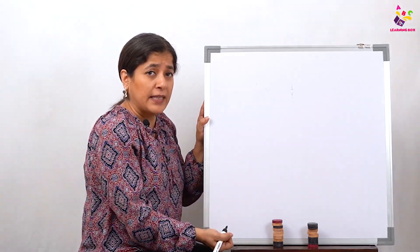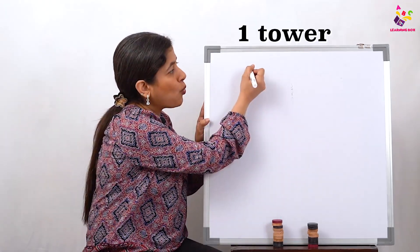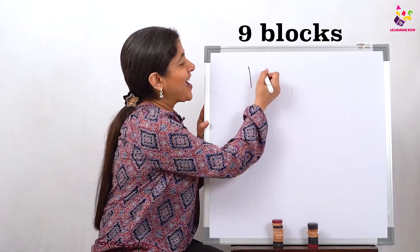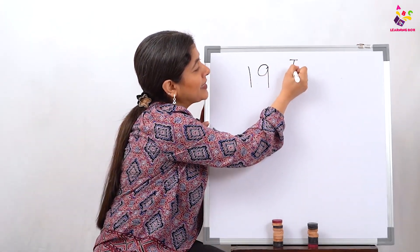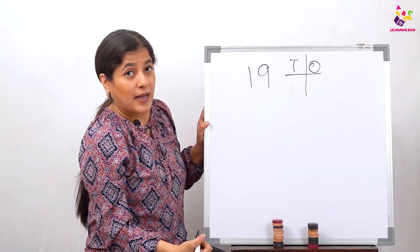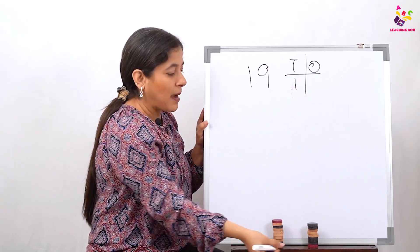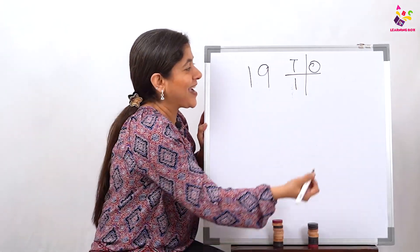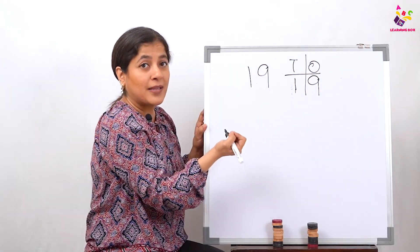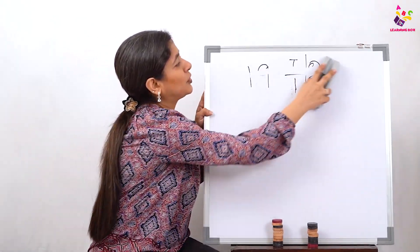So how are we going to write our tens and ones? How many towers are complete? Only one tower. And how many blocks are left alone? 9. So in the number 19 — how many times could we have 10 blocks? Only one time. And how many are left alone? 9 ones. So 1 ten and 9 ones makes 19.